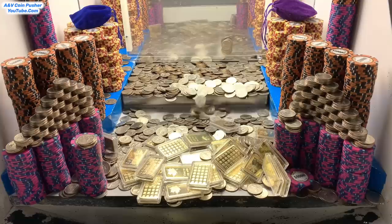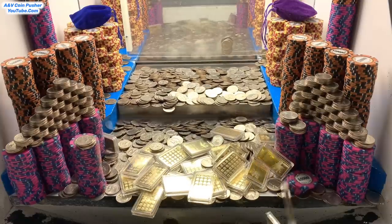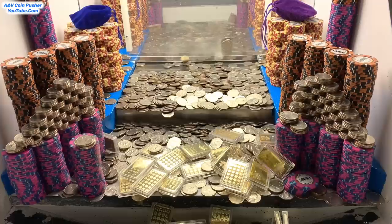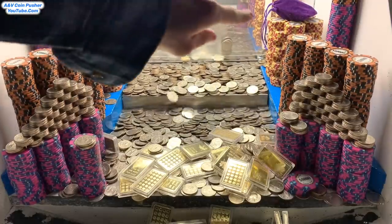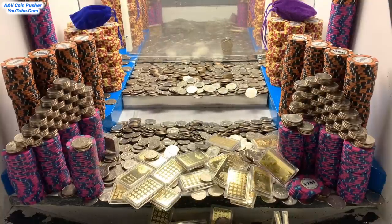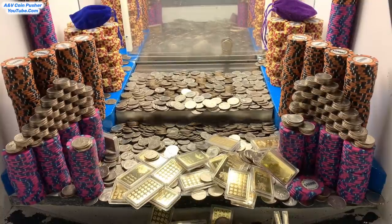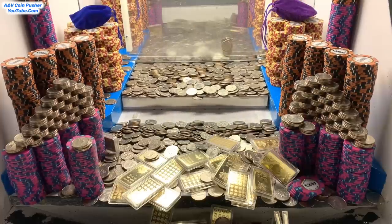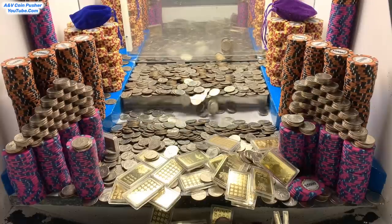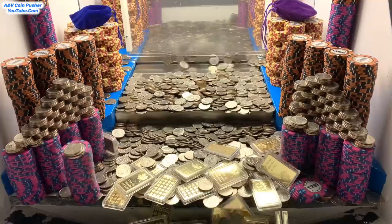I haven't seen anything like that before — that's pretty unique. And there's all kinds of $10,000 chip towers on the blue shelves, $1,000 chip towers way back there — those yellow and red chips are the $1,000 chips. And they've got two mister bags on top: a purple one on the right side and the blue one on the left. Might be able to win those towers on the blue shelves later on — we'll have to wait and see.